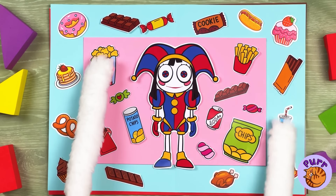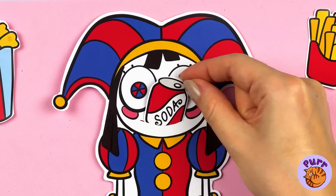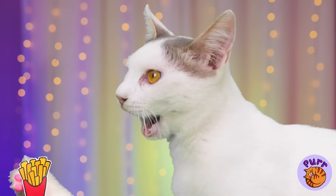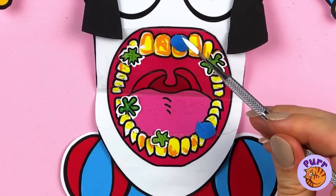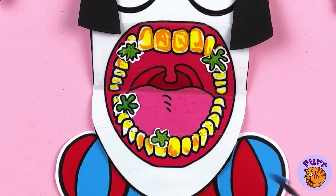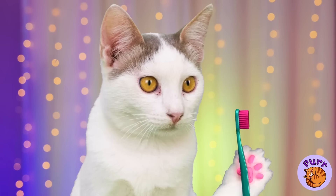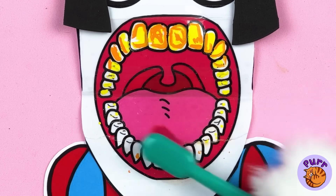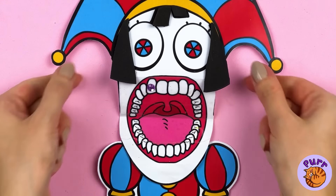Wow, Pomny's got her very own personal food court. You should really try chewing. Want fries with that? No? Are you full? Oh no, her teeth need fixing up — much better. Now they'll need a good brushing, get scrubbing, and how about a little tooth gem?